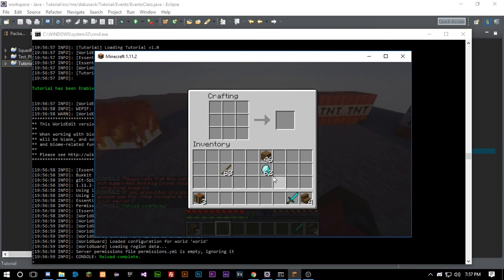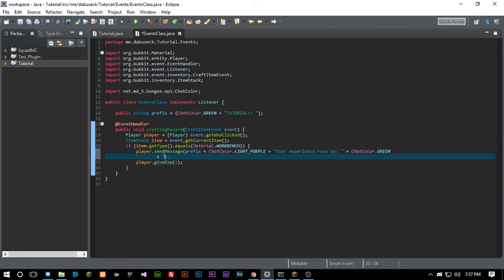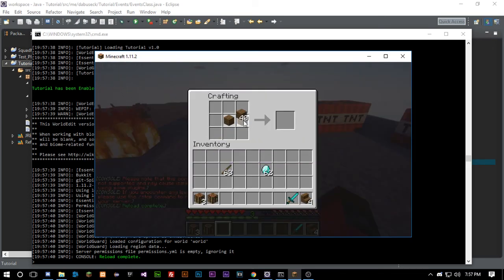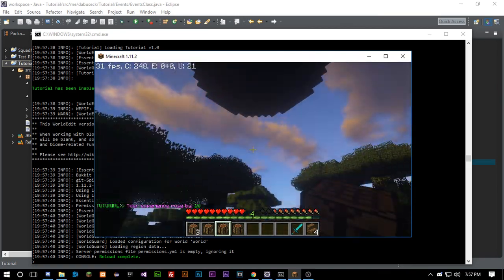So if we craft this workbench, you can see our experience went up. Let's update the message to say our prefix plus 'Your experience rose by' and we'll set it to 10 experience. Now when we craft the item the message reads 'Your experience rose by 10.' Obviously you'd want to use this with more advanced items.